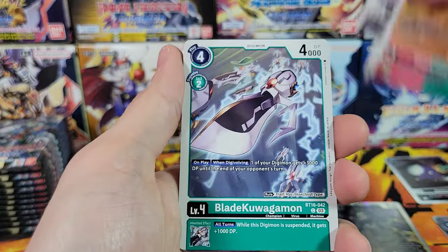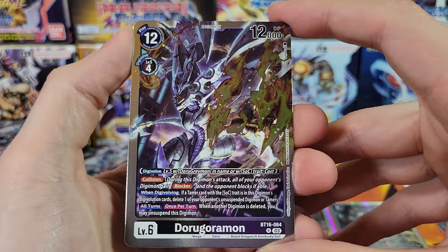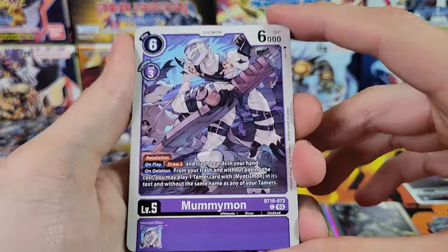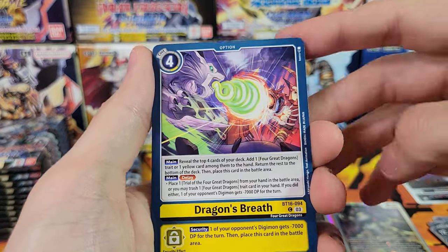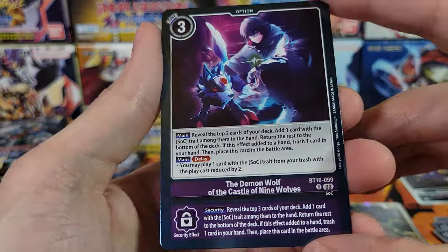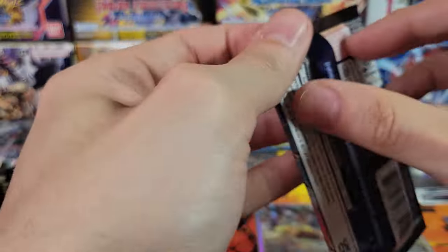Prototypemon, Arukenimon, Hawkmon, Lotmon, Lynxmon, Derudamon, Cupimon, DORUgoramon — man, these are so many syllables. I was just reading Pokemon names — I'm doing this right after having opened three boxes of Twilight Masquerade. Pokemon names are way easier than Digimon names. Galgomon, Angemon, Punimon, Sealdramon, Dragon's Breath option. Heluvamon, Dormon, Gran Kuwagamon Ace, and a rare option — 'The Demon Wolf of the Castle of Nine Wolves.' That is an entire sentence!